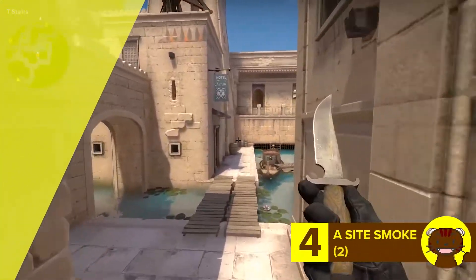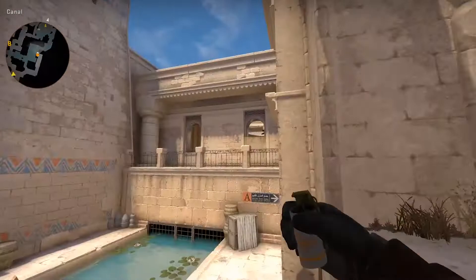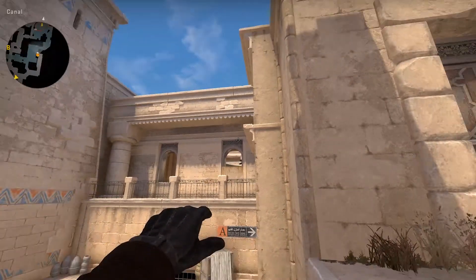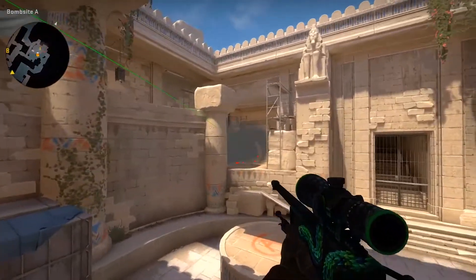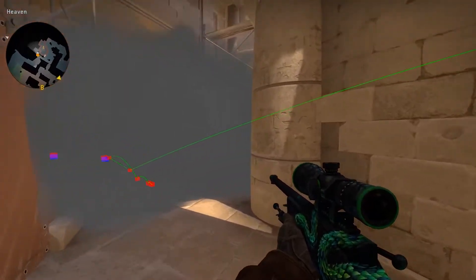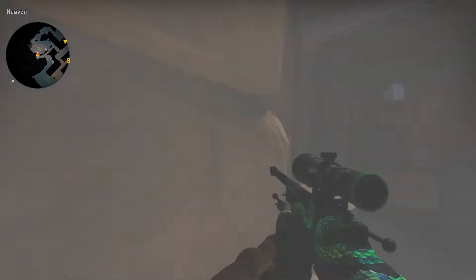Our next A site smoke is a little harder to throw. Jump up onto this wooden ledge above the box and aim into the left of this corner. Then do a running throw, releasing just before you start falling. It will take a little practice to get right and it will make a noise when you land. Let me know in the comments if you have another smoke lineup for the spot. This should block off any annoying AWPers sitting here. You can also use a molly and it should flush out anybody sitting here quite well.